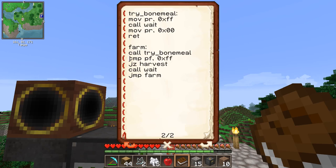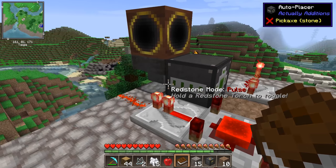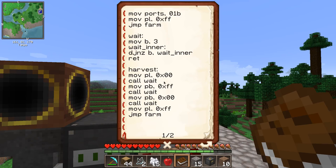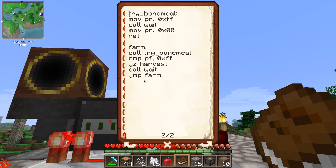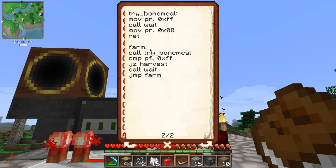In the harvest procedure: first we set the left port to zero redstone power, meaning the piston will pull back because it's losing power. After we've done that, we wait for a second, then put the back port to full redstone power, which goes out the back, down here, and into the long-range breaker — so this fires the long-range breaker. After that we wait again, turn off the power to the breaker, wait again just to be sure, then put power to the piston again extending it — and after that we jump back to farm, which starts the whole process over again.